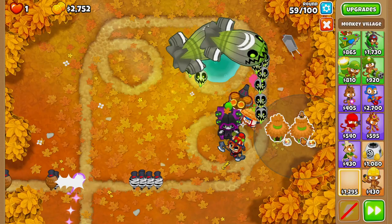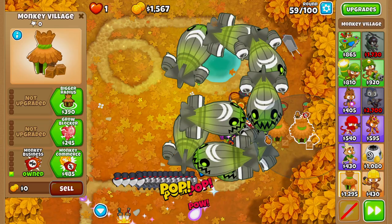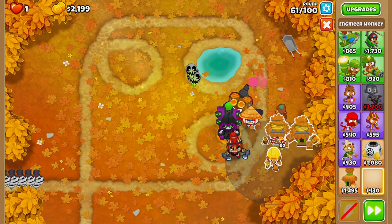On round 57, we'll buy our Prince of Darkness. On round 58, we'll grab ourselves a Monkey Village. On round 59, we'll grab ourselves a second village and place it right beside it. Then upgrade to Monkey Business on this one, Monkey Business on this one, then Monkey Commerce, and Monkey Commerce once again.